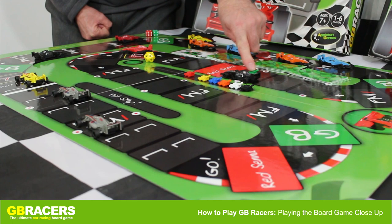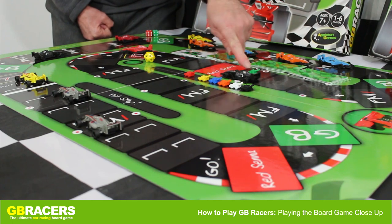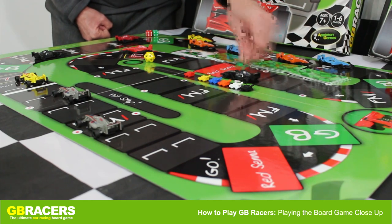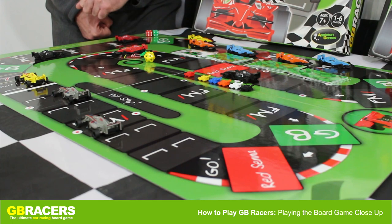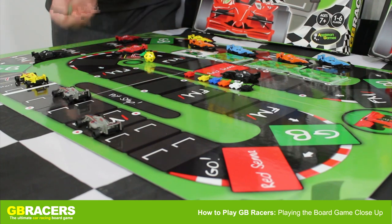Notice he's just taken the lead because he's overtaken the black with the green marker car. So we move the green marker car up to the red, who's in the lead now, and we can have another go. We're going to be throwing for the F77, so we're throwing the dice.